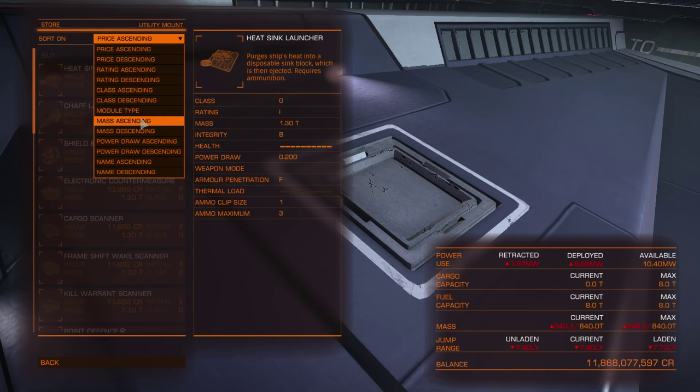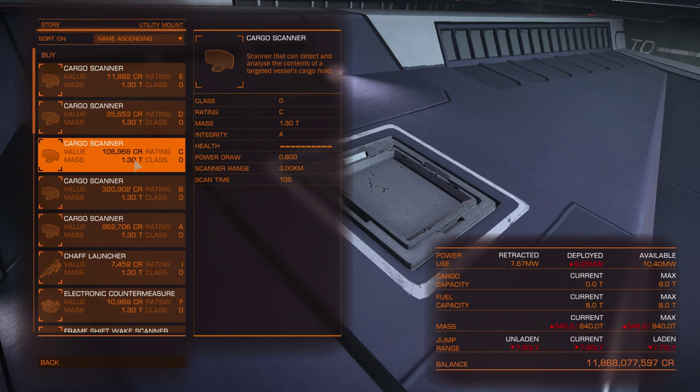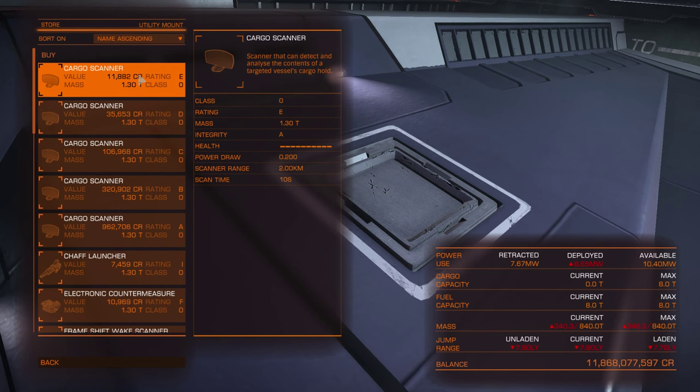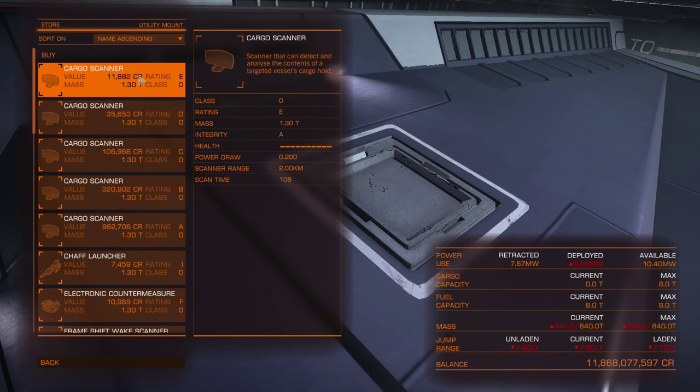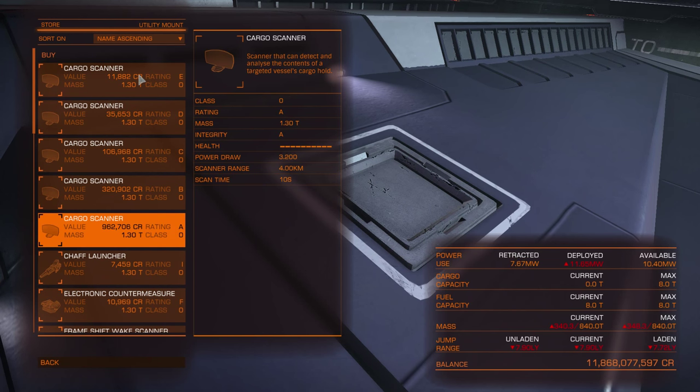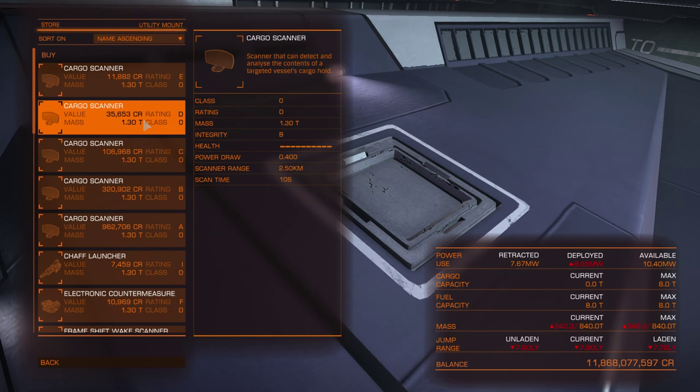Let me browse them all for you, sorted by name. First is the Cargo Scanner. Most modules have ratings A, B, C, D, E — E being the worst, A being the best. But not always do you need the best. In this case the best has a 4km distance but a power draw of 3.2. The D rating, for example, has a 0.4 power draw — about 3 times less — but 2.5km range. All have the same scan time.